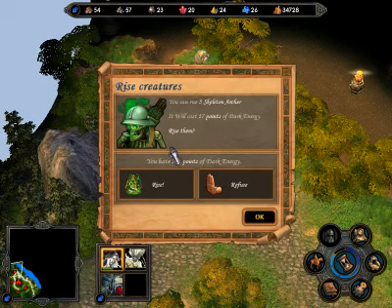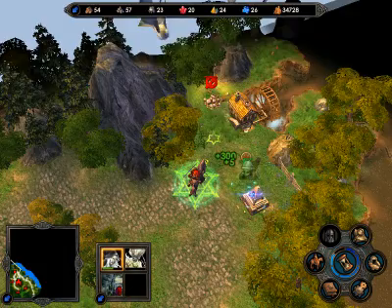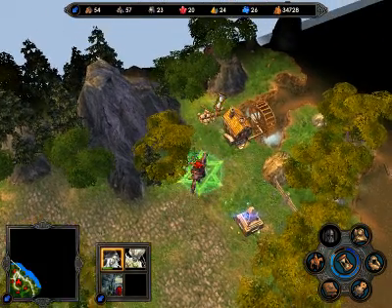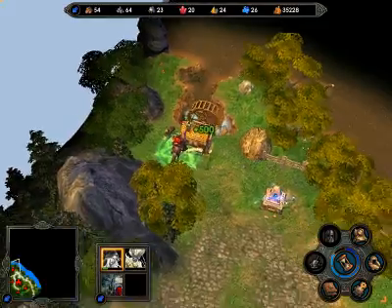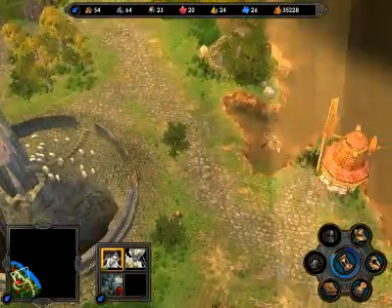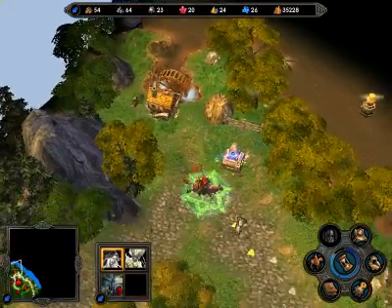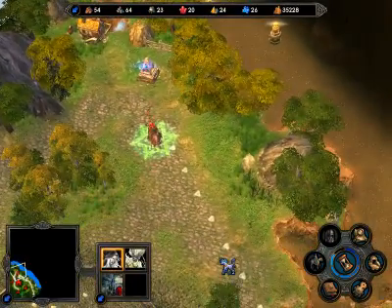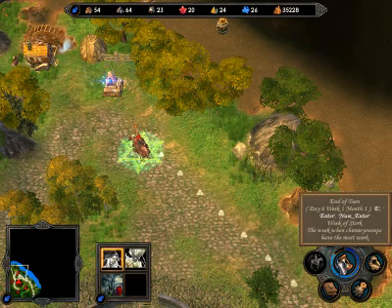I can raise 5 Skeleton Archers — I will raise them. I'll adjust the camera here, see what I got. What's this? That's a water wheel. What do I get from it? 500 gold. Well, it's gold. If you're wondering what that thing is, it replenishes my mana.